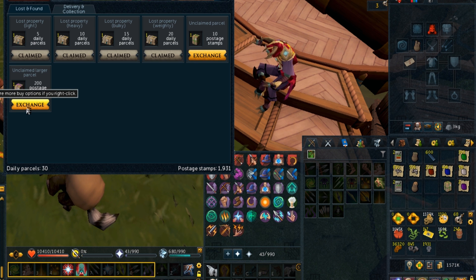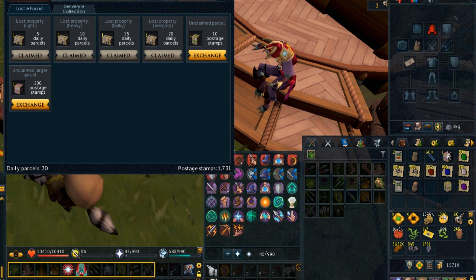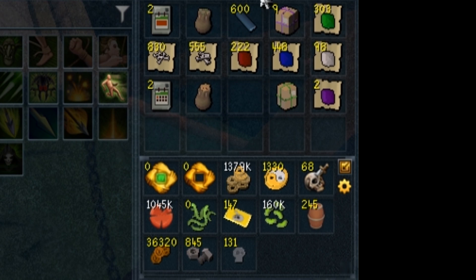We're going to exchange some larger parcels, hopefully we can get something. Give me a huge — only a large. Give me a huge — large, large. Why are you only giving me larges? Not again, not again. Last time I never got any huges. It's going to be the same. Why are huges so rare? That actually feels bad.